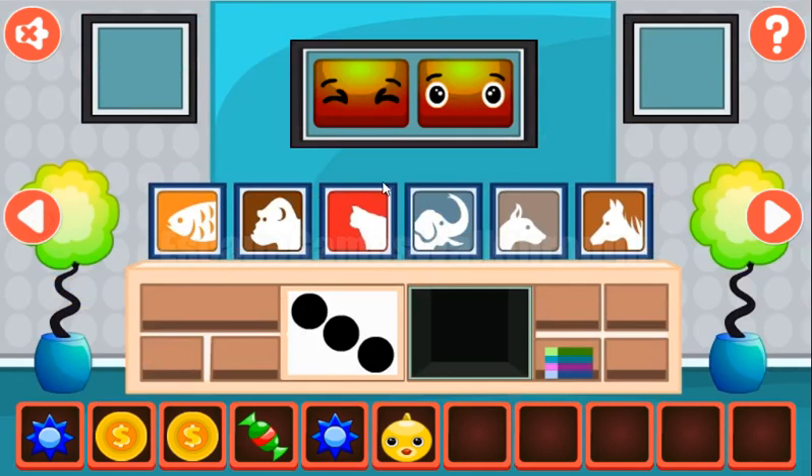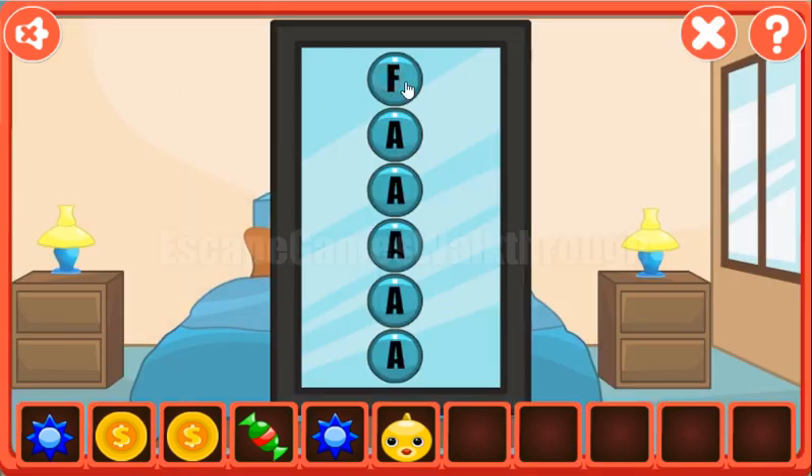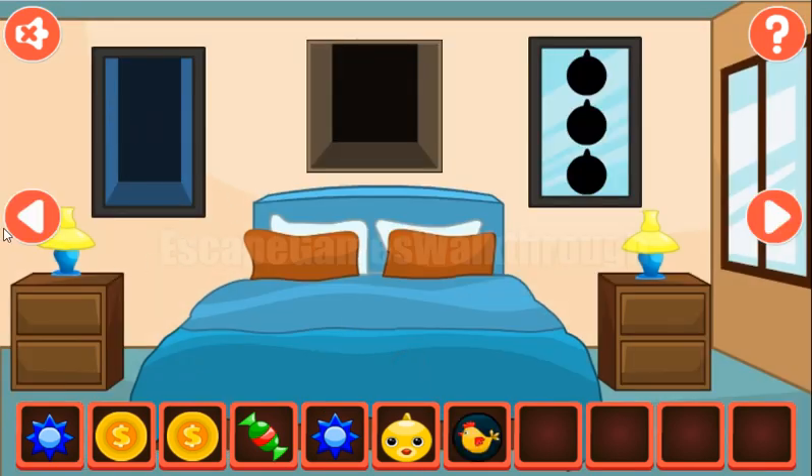Now let's look at these animals here — we need to use the first letter of them. So it's fish, monkey, cat, elephant, dog, and horse. So the first was the fish, then monkey, then it is cat. The next is elephant, next is the dog, and the last is the horse. We've got a token with a hen.